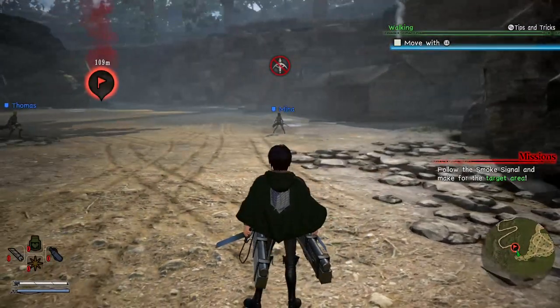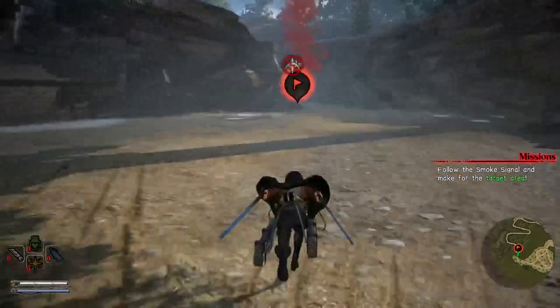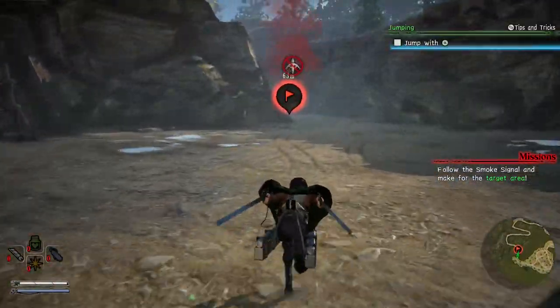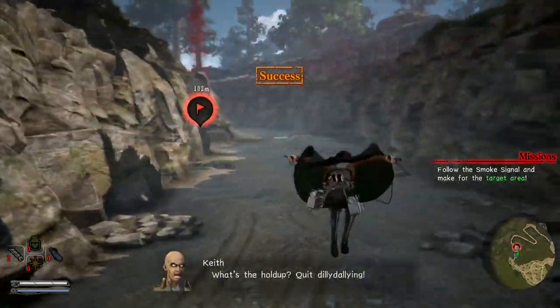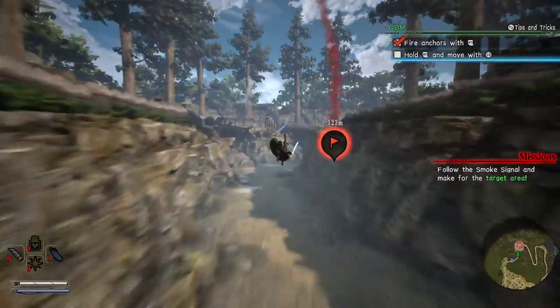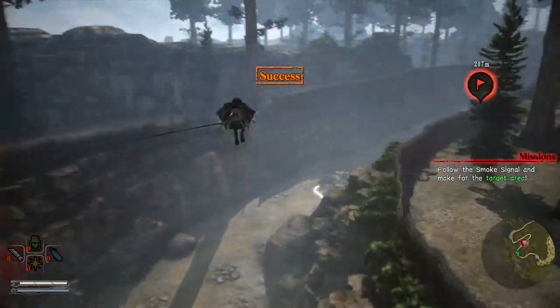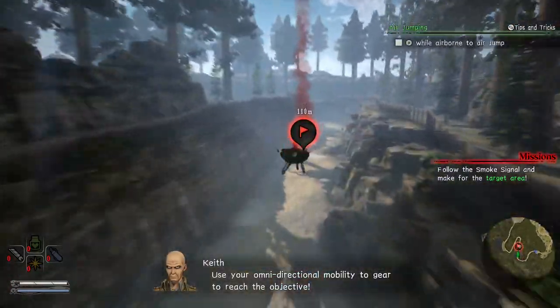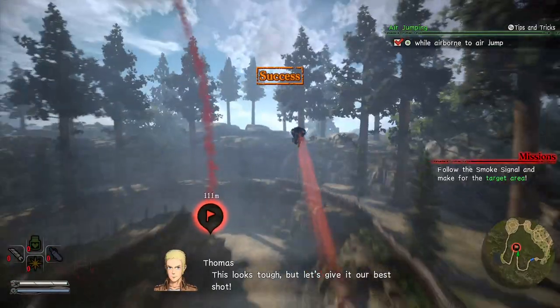For this first Attack on Titan guide episode, I think it's very important to cover the controls, my setup, and the base mechanics. Right here we're doing the very first mission, the 104 Cadets, which teaches you the basic controls - firing your anchors, moving, and dashing around the map. I highly recommend you do this mission if you're new, though you'll have to regardless.